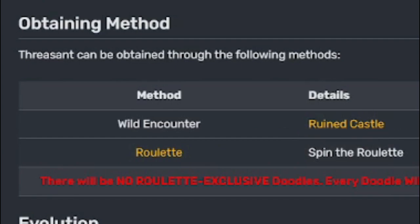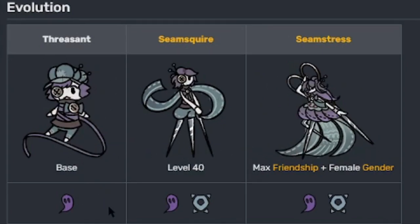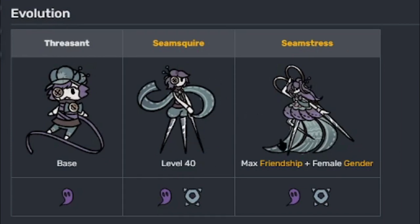Obtaining method: wild encounter at the ruined castle, unless it's in your roulette or in gem shop for that week. Here's the whole evolution line if you have it as female — base stat right here, evolve it to Seam Squire at level 40, and then if it's female and you get its max friendship all the way up it will evolve into Seamstress.